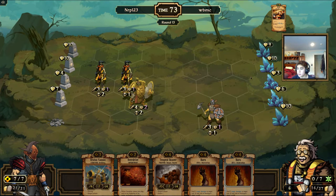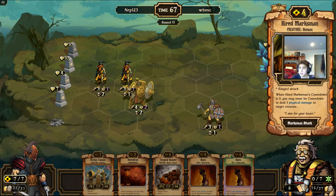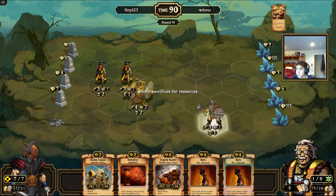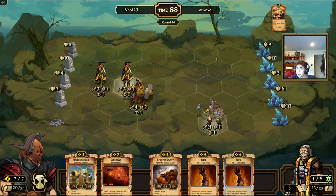Unless he goes for resources and plays the Ragged Wolf now — that would hurt a lot because then this thing would die. I forgot his Quake was seven cost now, so I was anticipating a Quake and Frost Scale. But good — he didn't have a Ragged Wolf, that makes me very happy.